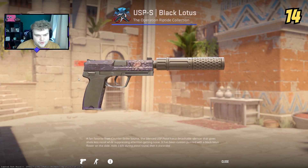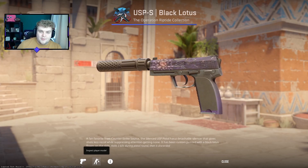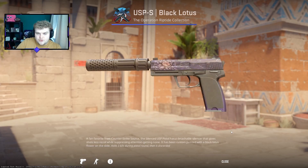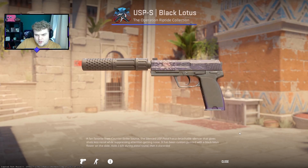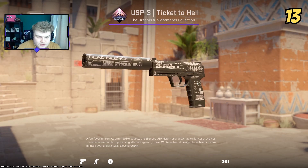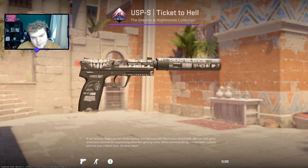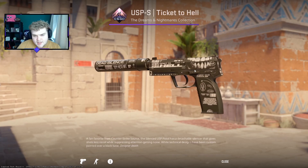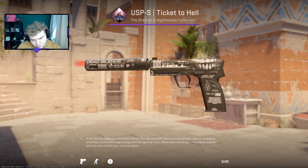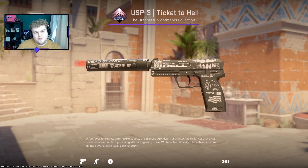We have the Black Lotus in 14th — huge fan of this skin. In field-tested and my StatTrak version, which I really enjoy — the purple looks a lot more purple in CS2. Then when we discuss budget skins for USPs, we have to bring up the Ticket to Hell — 13th best in my opinion. It's still super cheap. The wear is a little heavier on the back of the skin but not the play side. I love this white detail on the black background — it's essentially like a reverse of the Printstream with the black and white contrast.